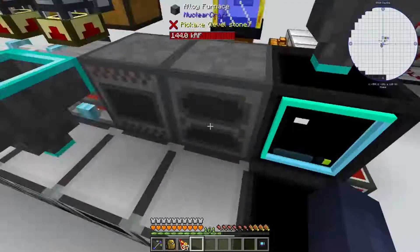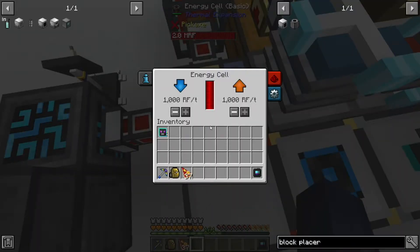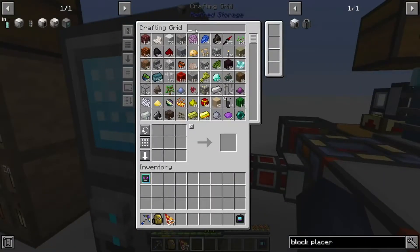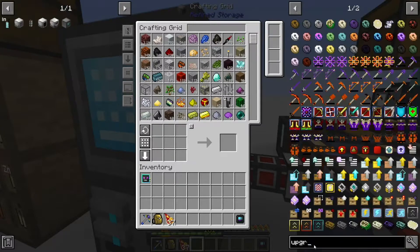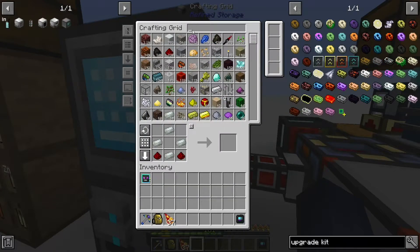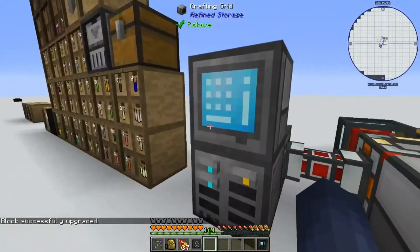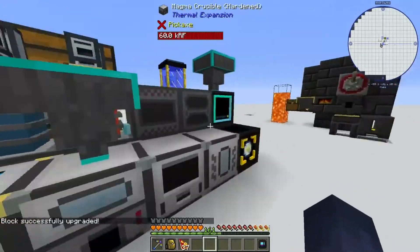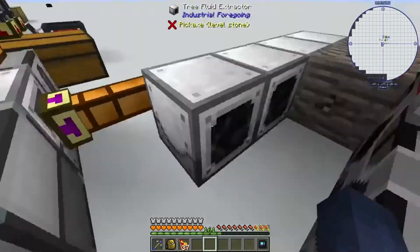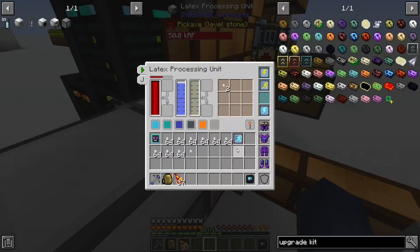I'm encountering a bit of an issue — this is running out of power. This is full because it limits the power output to 1,000 RF per tick. I think it's time to upgrade that. Let me use a hardened upgrade kit — I already have one. That makes it 4,000 RF per tick, so it should be a lot faster now.